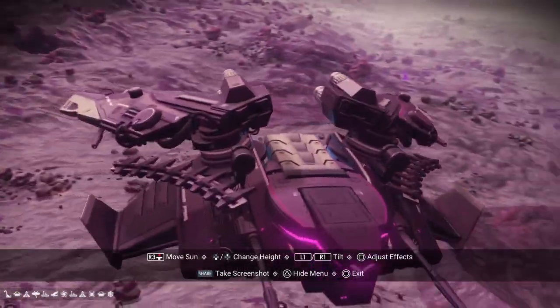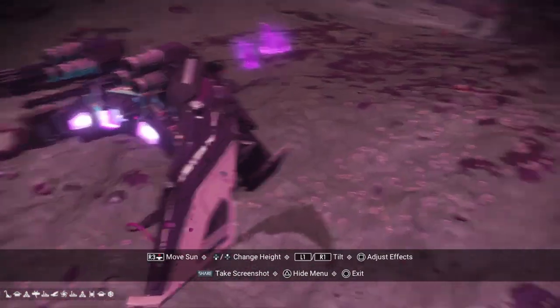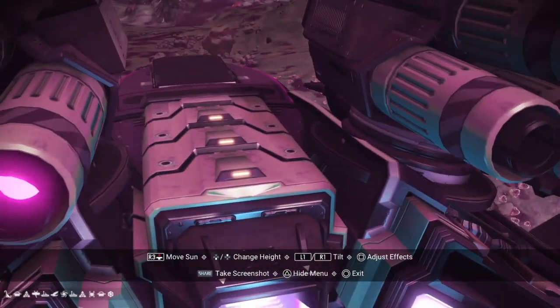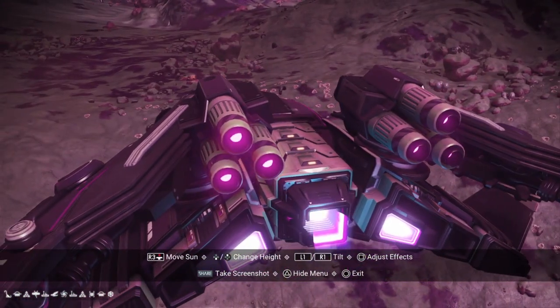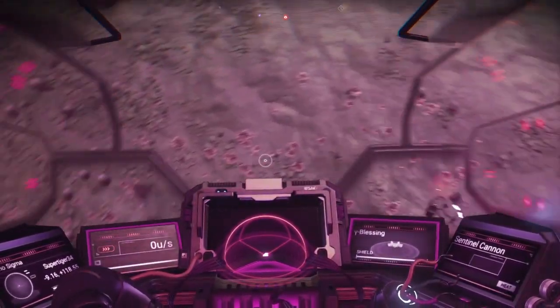There are some new materials added along with this update, as well as the sentinel ship. This one is a black and green sentinel ship. If you find one that is red and black, please let me know in the comments with a screenshot of the glyphs and the coordinates.